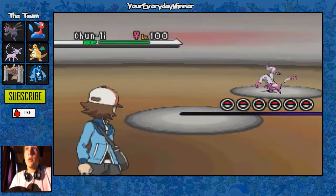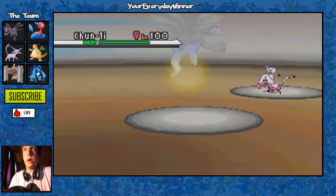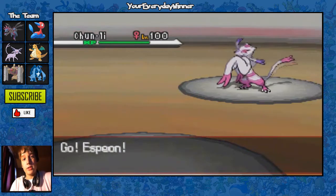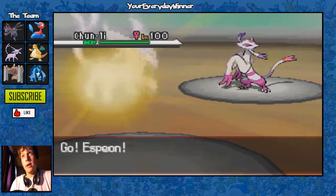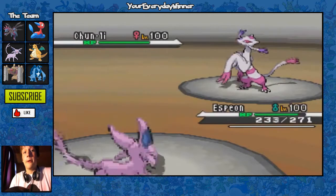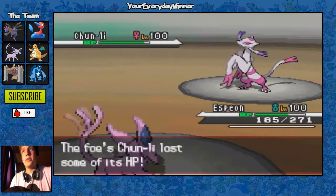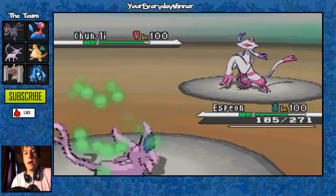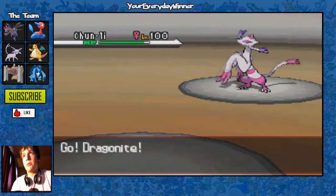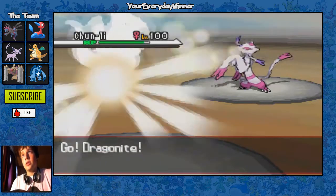He ends up leading with Mienshao and I lead off with my Hydreigon. I really don't know why I lead with this Hydreigon — I'm pretty sure it's Expert Belt, not Scarfed or Choice in any way. For some reason I switch out to the Espeon, which is a really bad play on my part because I completely forgot how lead Mienshao works — I forgot about Fake Out. I could have easily switched to Vaporeon too, but then I'd be at risk for High Jump Kick.